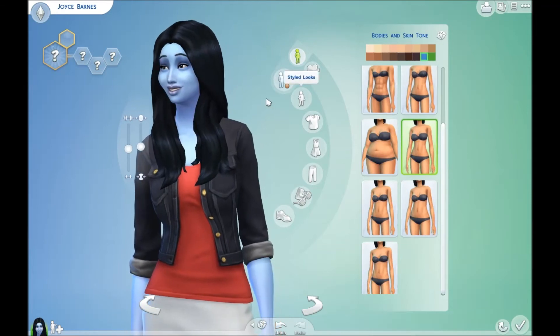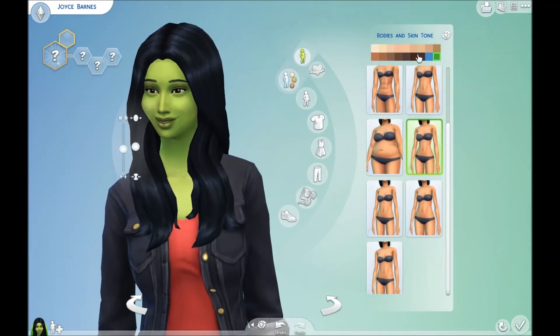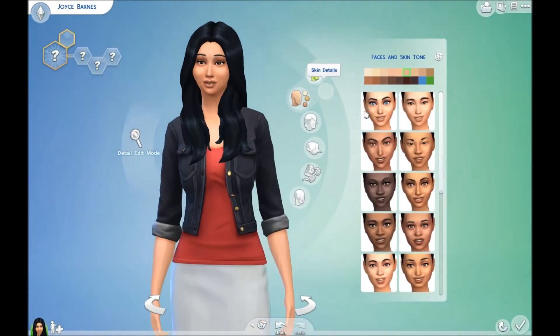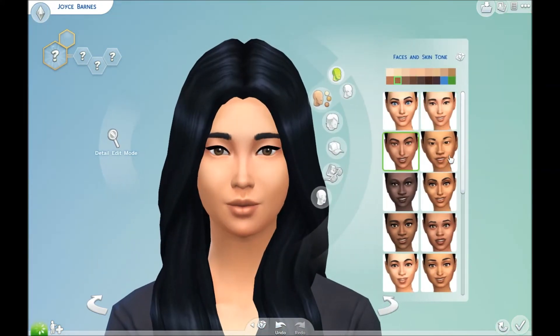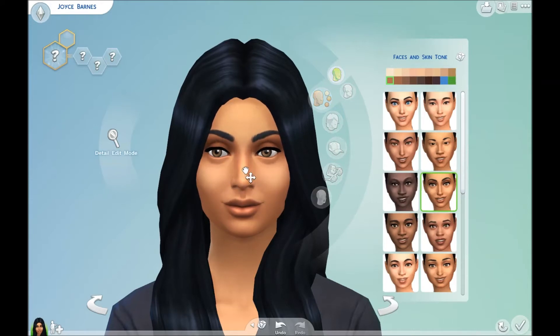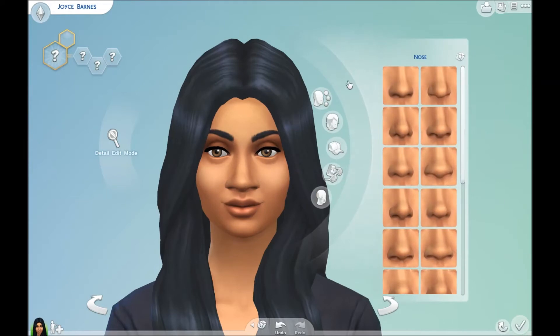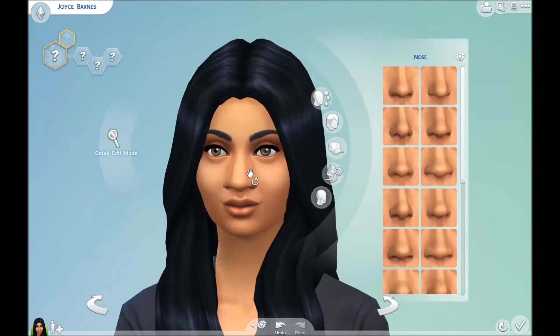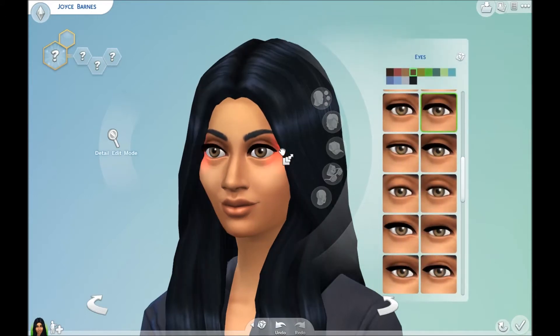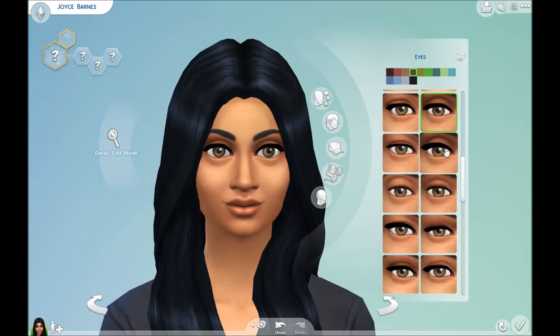They also have a blue and a green skin tone, which I think is cool. There are different base options for different ethnicities. There is a limit to how much you can move facial features, and when it turns red that's the farthest you can go. I think there might be different limitations per ethnicity for things like the biggest eyes you can have, but I'm not totally sure.